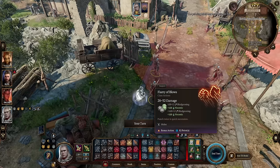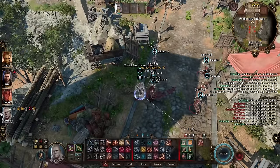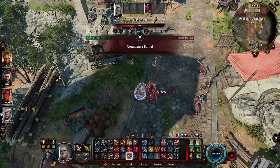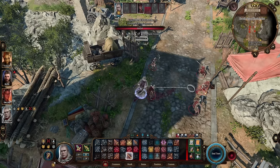I'm going to open up with Flurry of Blows on this enemy in front of us. You can see they are all surprised. I rolled pretty well for my initiative so I go first. He's already almost dead and bleeding, so instead I'm going to come over here and just attack her.